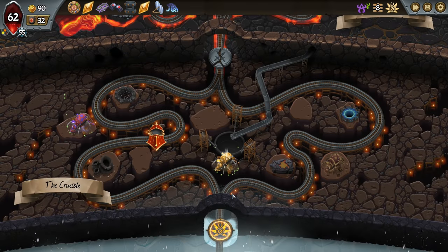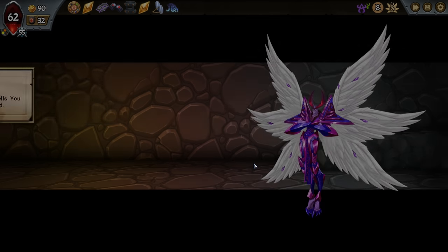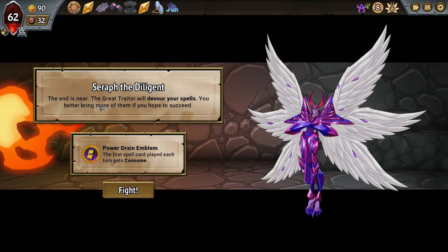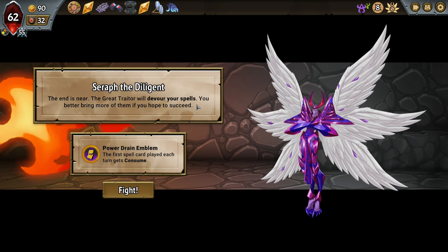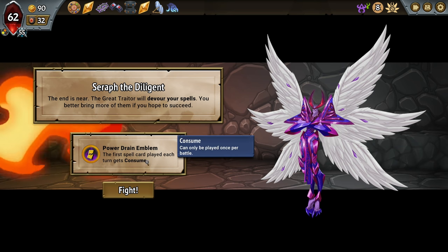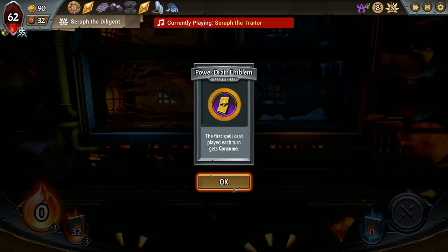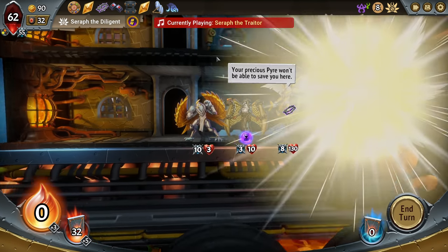The end is near — the great trader will devour your spells, you better bring more of them if you hope to succeed. The first spell card played each turn gets consumed. But that means our pyre health goes up by five every time — so that's a neat interaction.